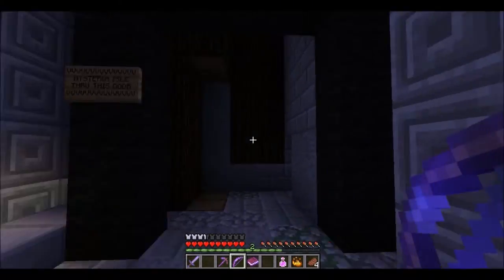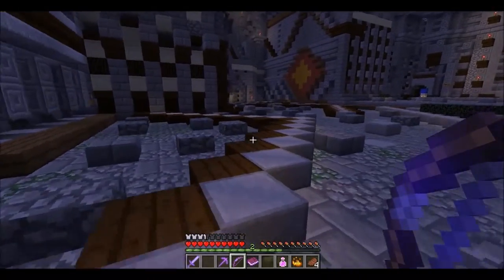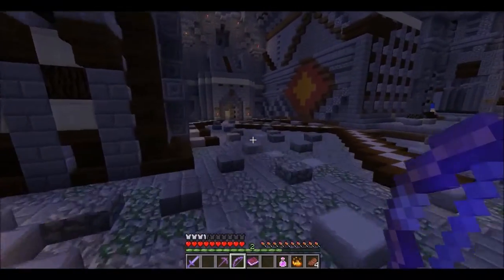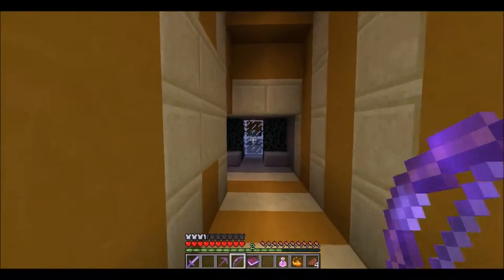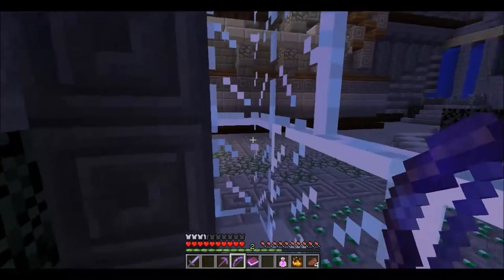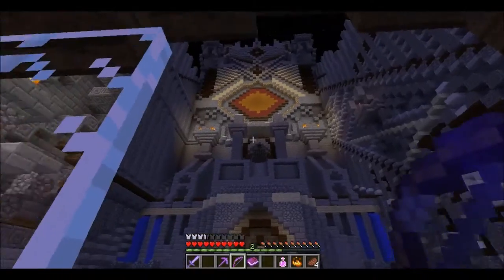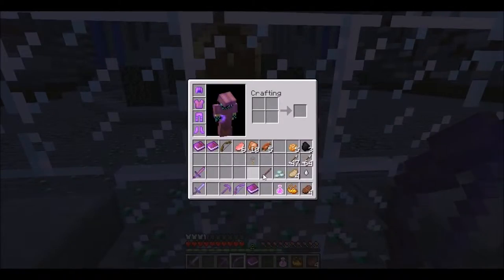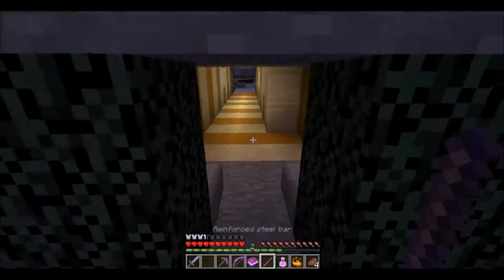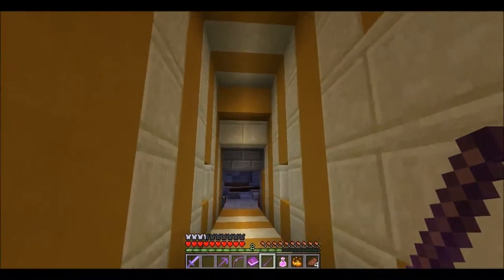I'm going to backtrack here just a tidbit. I'm going to steal an Isle through this door. Dungeon level three is right here - Dungeon of Secrets. But I can't get there yet for some reason. I beat it back with the iron bar - there's breaking orange fences. I can't actually get through there yet.